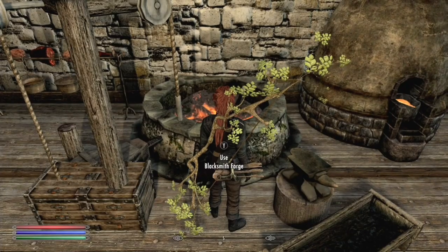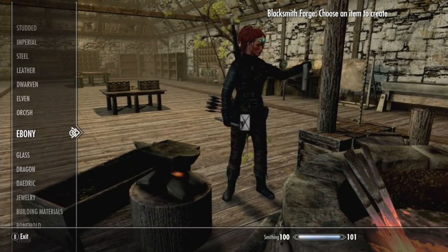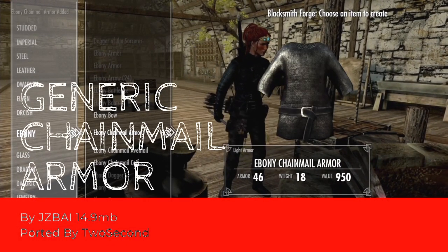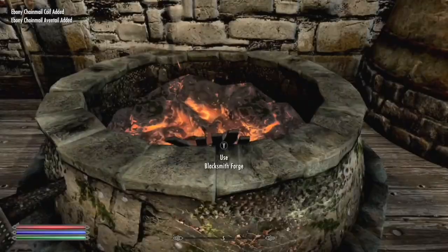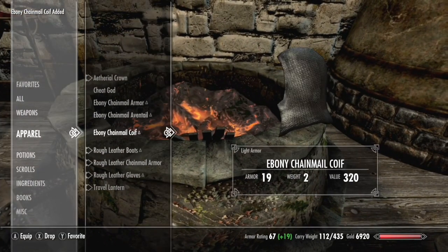Hello and welcome to another mod showcase. Last week, 2 seconds was kind enough to port over a mod from the Nexus that will be the focus of this video. The mod in question is Generic Chainmail Armor by JZBi — and I hope I'm saying that right. This mod was released after I made my armor overhaul video but would probably have found its way on there, so I wanted to share it with everyone. With that being said, let's check it out.